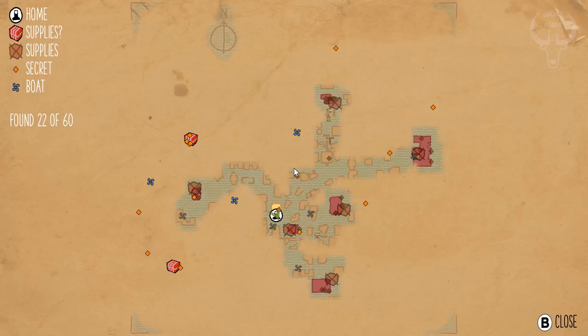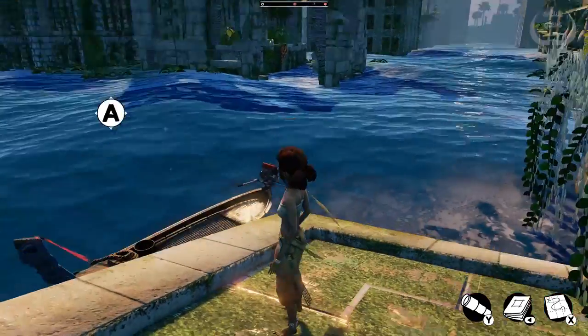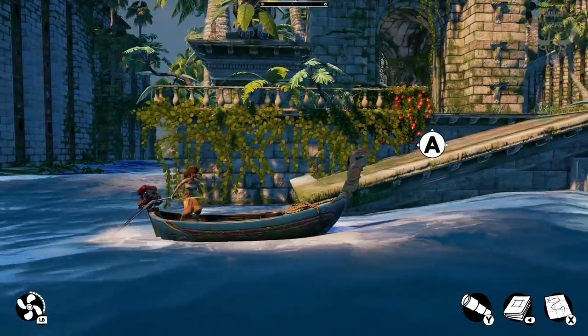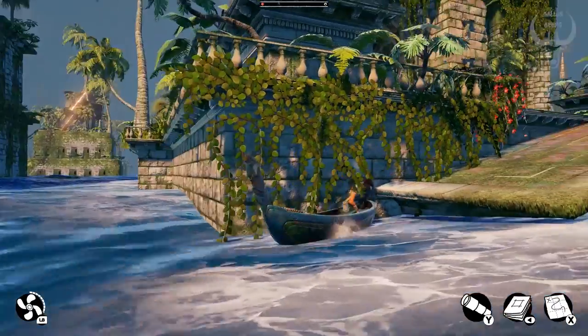So, we scouted out a couple of supply packages just over there in the west. What I think we're going to do is head for the north-western one first, because the north-western package looks more likely, just because it has more dots there. I'm sure the southern one has just as many little story pick-ups, but we can be sure that there's something up there.